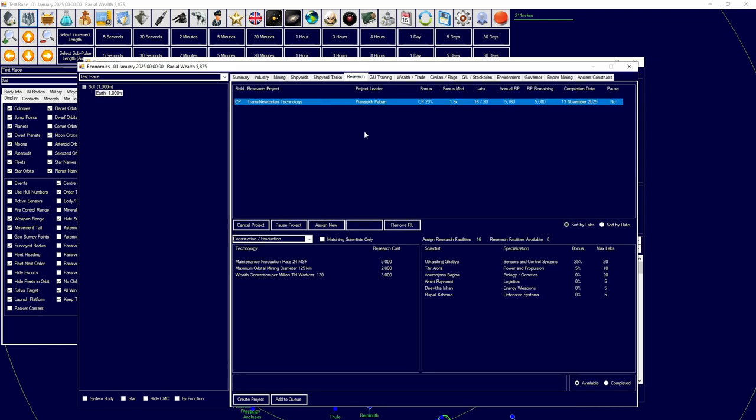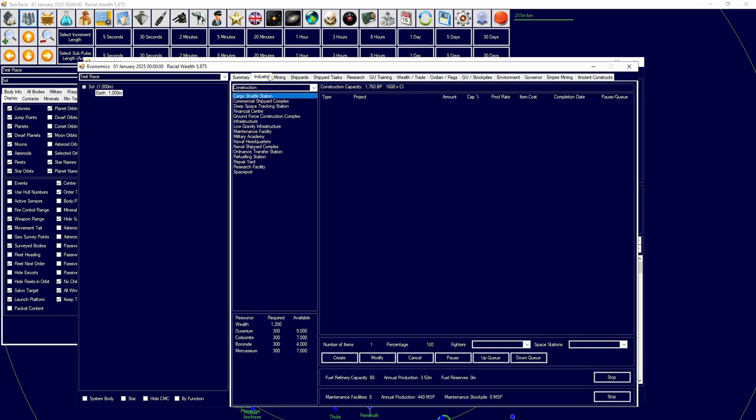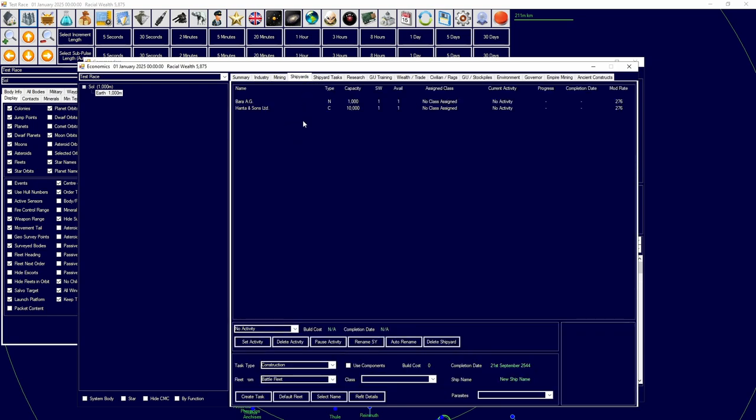Trans-Newtonian research is now underway and will complete by November 13th of this year. In that time we can build approximately 1,760 BP worth of something. I want a Military Academy because it increases scientist generation which speeds up overall research. Then we head to our Shipyards — they need to be planned for the classes and designs we want. I'll add tonnage to the naval shipyard which will complete in September 2026, allowing us to design the survey ship we need.